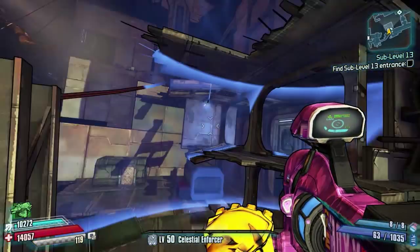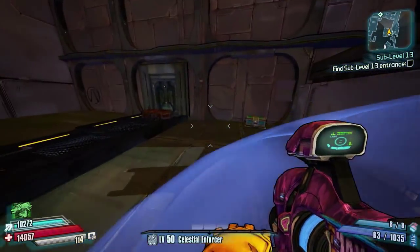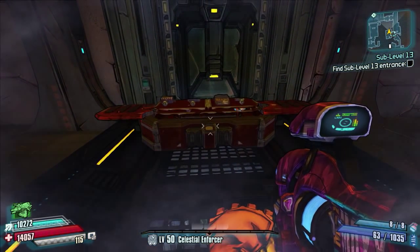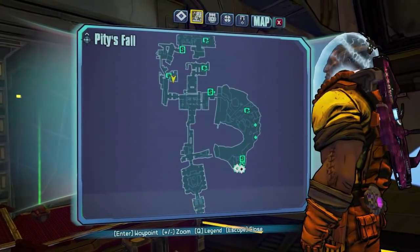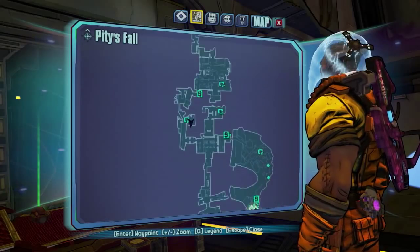Next you're going to head into the first main area straight ahead of the buildings, then come outside. At the very top, if you jump up, there is a red moon chest which is also part of the Bosun's main badass rank challenge, so make sure you pick that one up. There are three of these in this map, so I'll show you all of them in due time. There it is on the map.